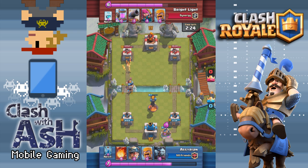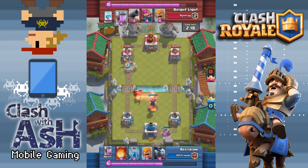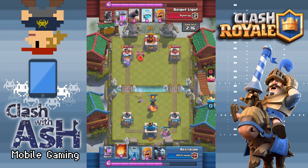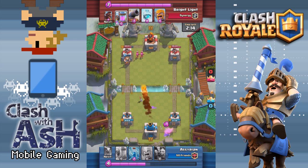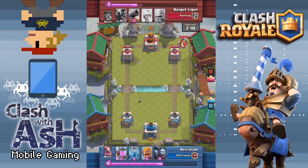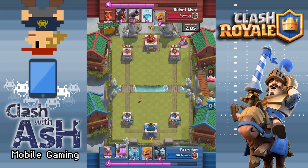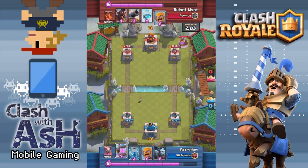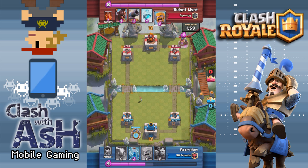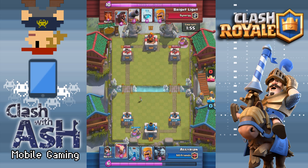Before we get into all those advanced strategy tips from Brightlight himself, let's just review the deck and talk about the cards and some possible substitutions. One of the first things that caught my eye when I saw that this was his go-to ladder deck is that the deck is so basic that anybody can use it, really for any Arena 6 and beyond. The Elixir Collector is unlocked at Arena 6, and after that you have all the cards you need to actually run this deck and have success with it.